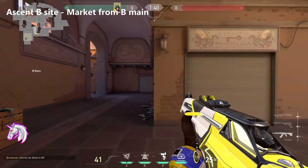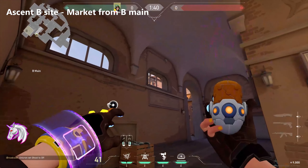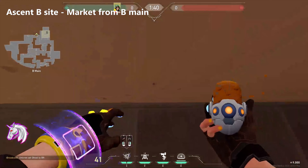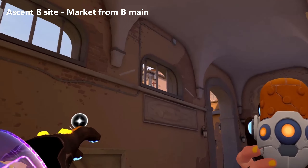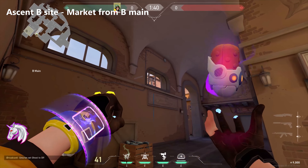This nanoswarm for taking B site is hellishly simple. Just align yourself with the corner of the wall, make sure you are back touching the other wall, and you'll see it's essentially the bottom left of that window frame.